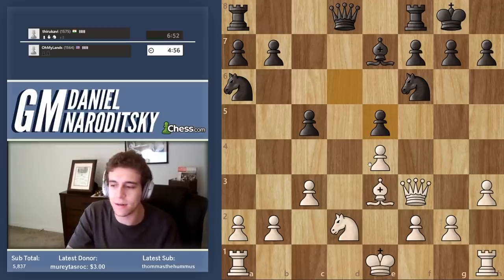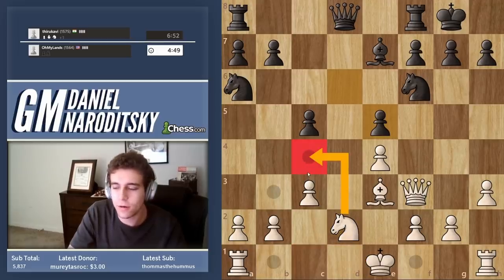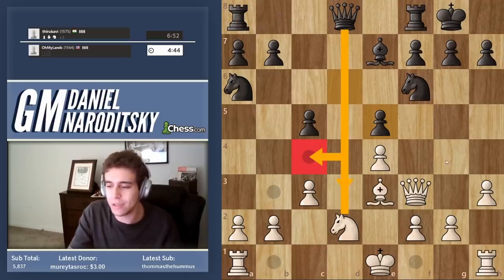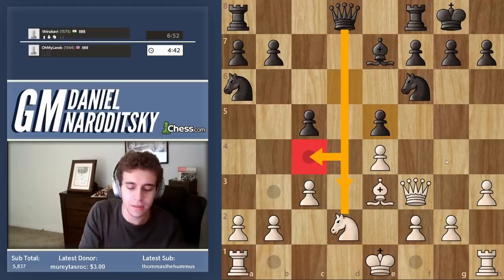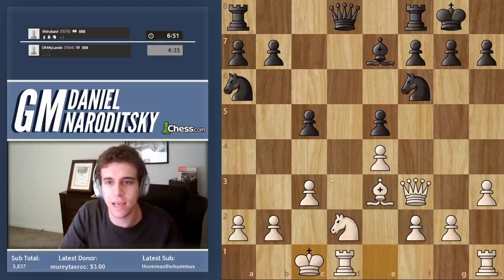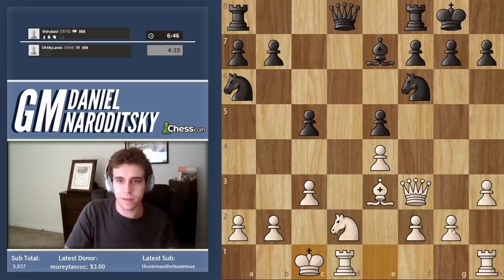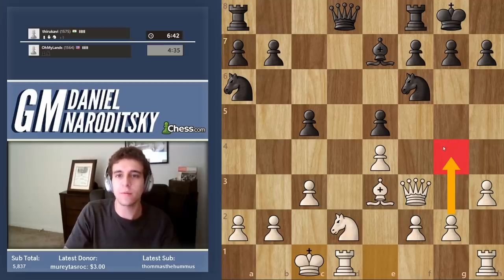We can actually play positionally even though we're down a piece. I like the move knight c4, but there's one problem — he can slide his queen into d3, which is an incredibly nasty move. So I would risk it and castle first, because this gives us the possibility of attacking the kingside — that plan is still very much available.